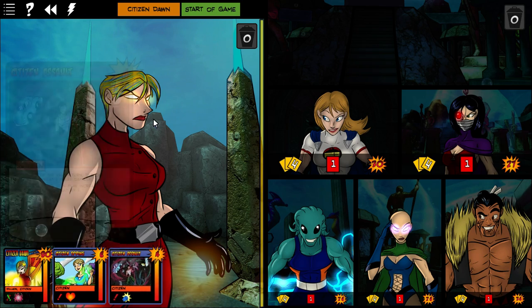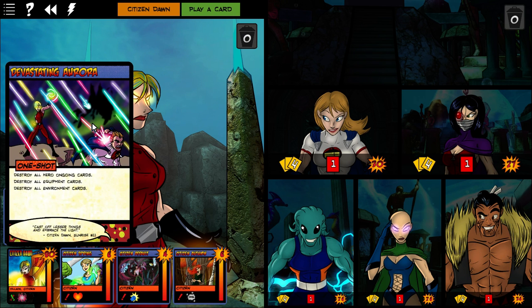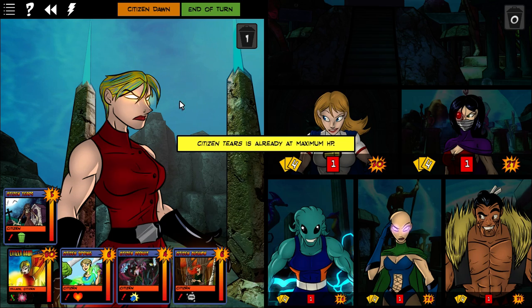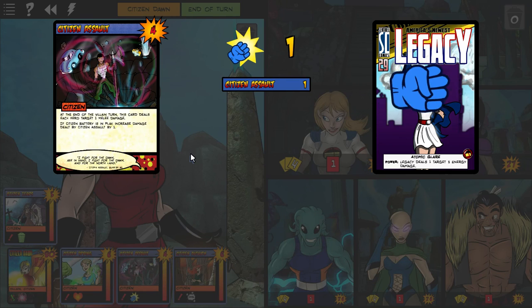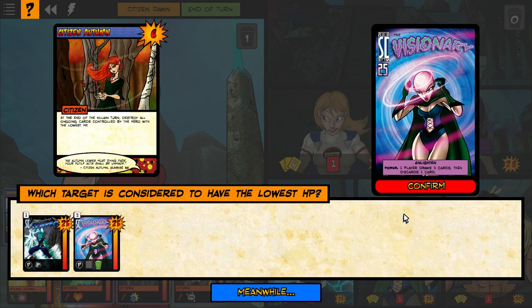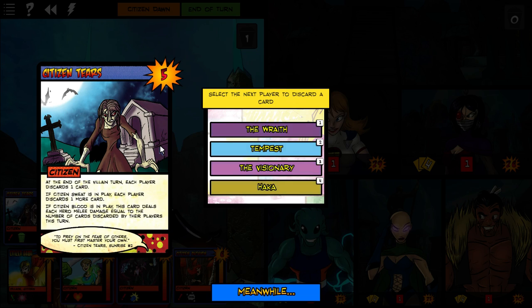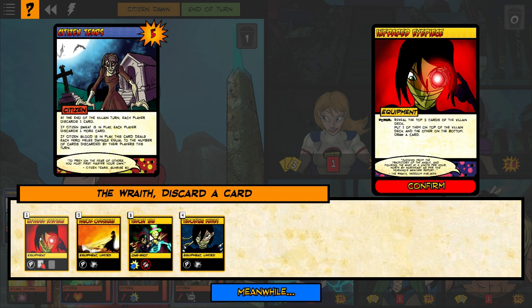In Spring. Assault. Autumn. There's Tears. Oh, thank goodness she played this now. Well, this Devastating Aurora will actually destroy my plan. So hopefully I don't have to deal with that. Assault is going to deal each hero one, which is fine. Let's hope that the next Devastating Aurora just never comes. Nobody has ongoing cards out. We all have to discard one, which sucks. Okay, she's definitely not going to get rid of Infrared Eyepiece — 100%, no way.